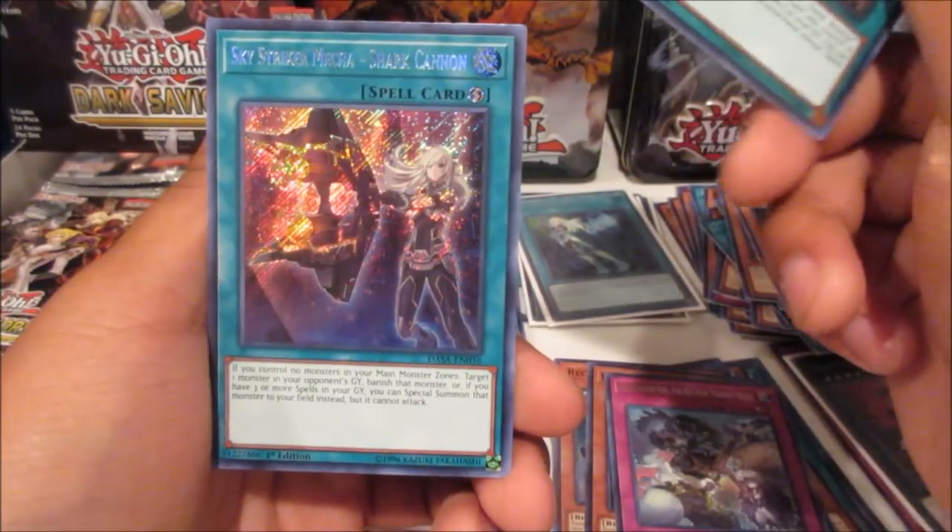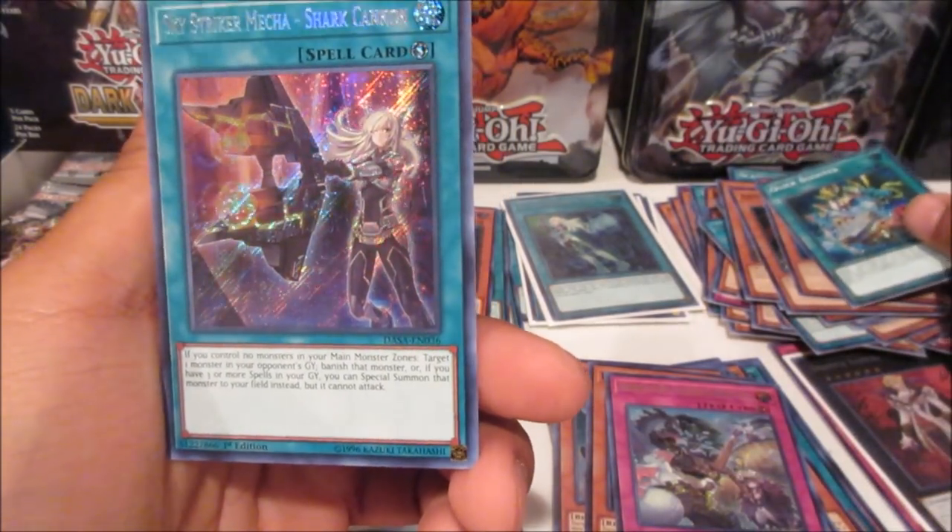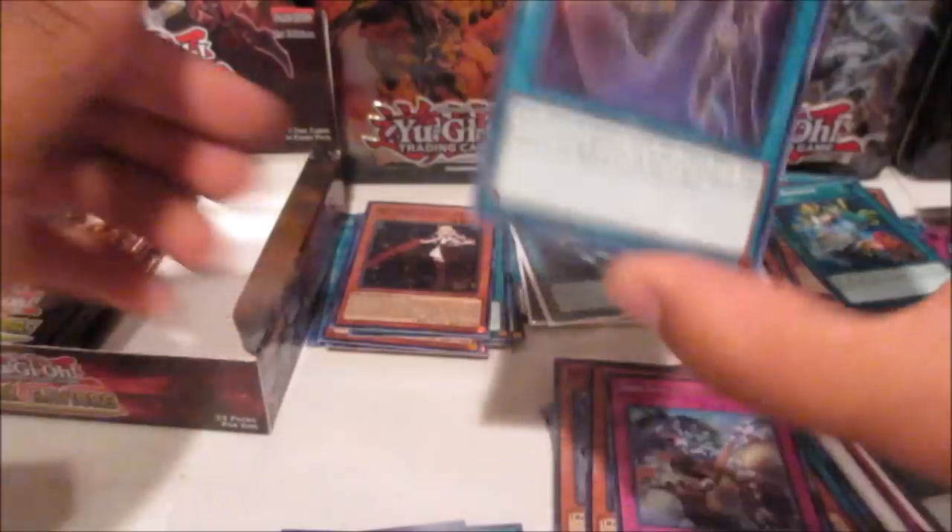We got Dark Greffer, Armageddon Knight in one pack — wow. Plague Spreader Zombie, Quick Booster, and a spell card: Shark Cannon again — nice.